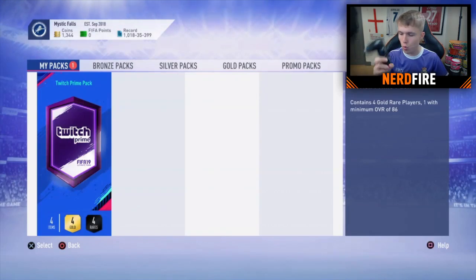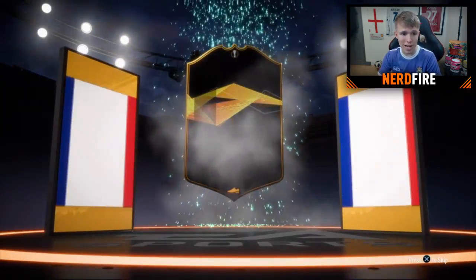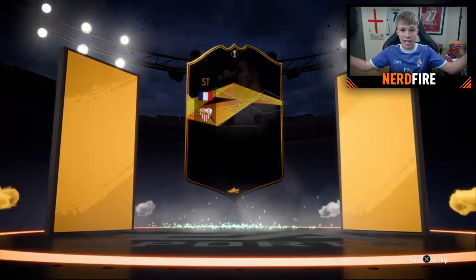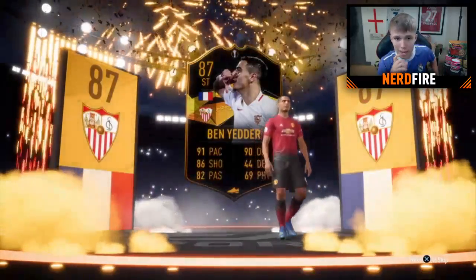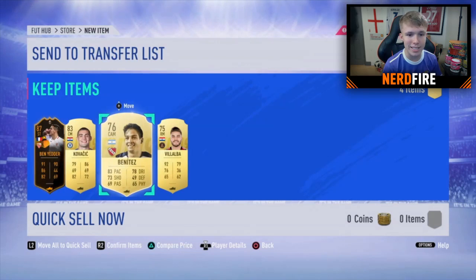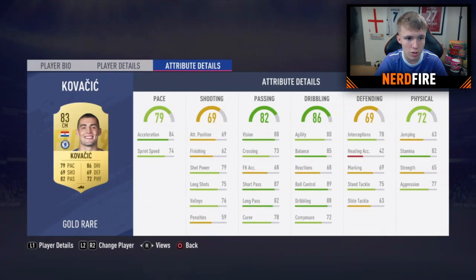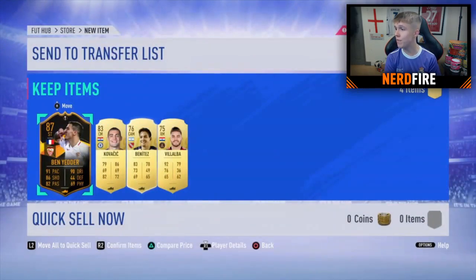Now it's time for Jamie's Twitch Prime pack — the guaranteed walkout. Opening it up in three, two, one. We see the walkout sign straight away. It's an orange — Europa League — French striker — it's Ben Yedder! 87-rated Ben Yedder. That's not bad at all — five-star weak foot, four-star skill moves, some very nice attributes. Good even off the bench. They're untradeable of course. That's the first Twitch Prime pack done.